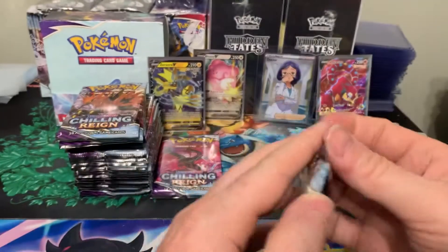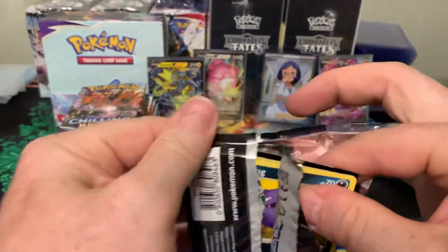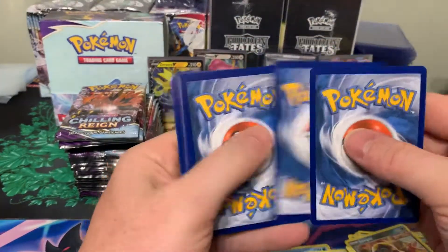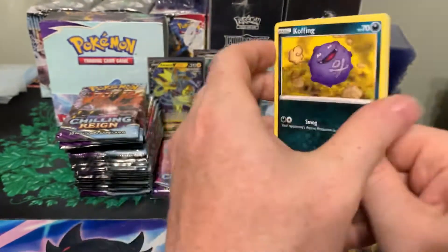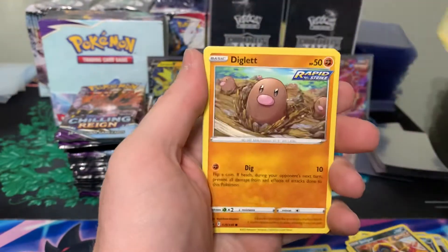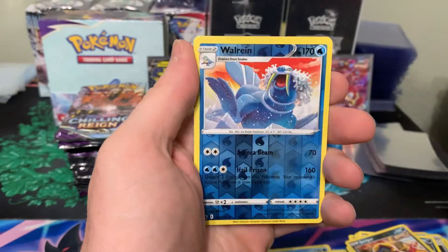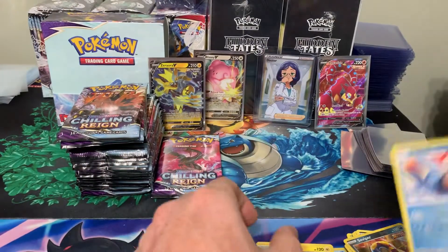Three packs left for the first half. Pack fourteen: Koffing, Delibird, Farfetch'd, Furfrou, Diglett, Energy, Indomitable, Doctor, Lydia, Walrein, and a Hollow Rare Thundurus.